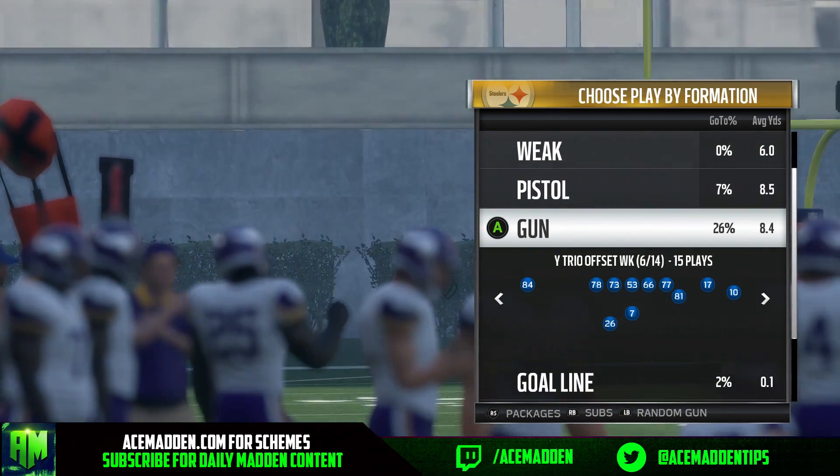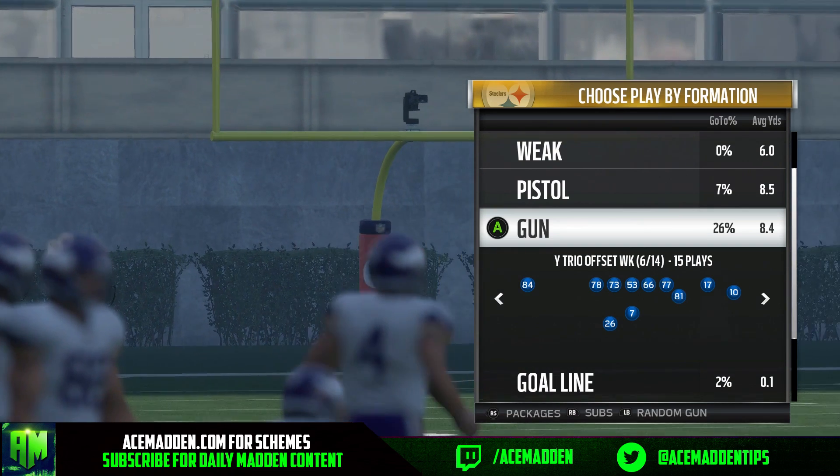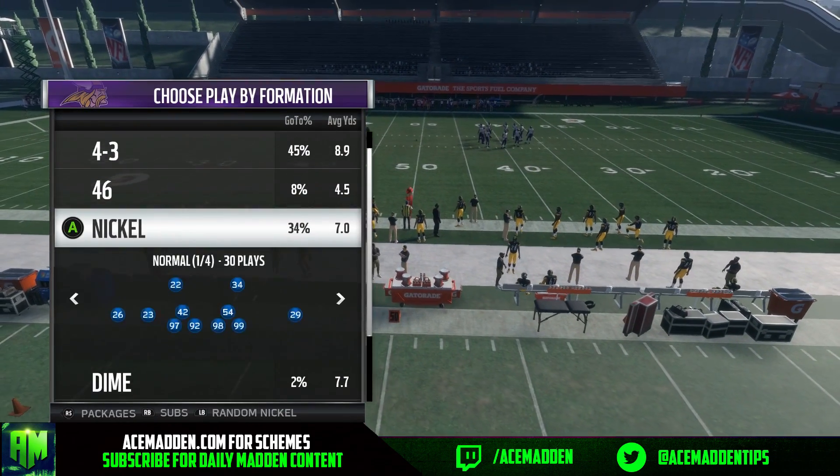Gun Wide Trio Offset Weak — this is really a Cover 2 beater, but it can beat pretty much any coverage. I'm gonna start off with Cover 2, and the play is Post Wheel Drag.